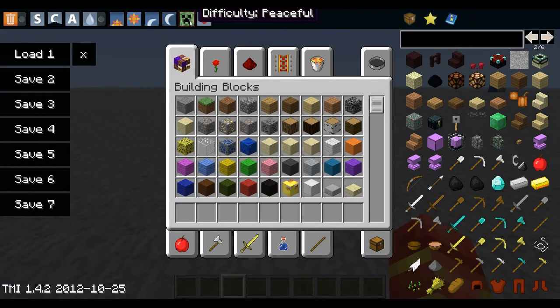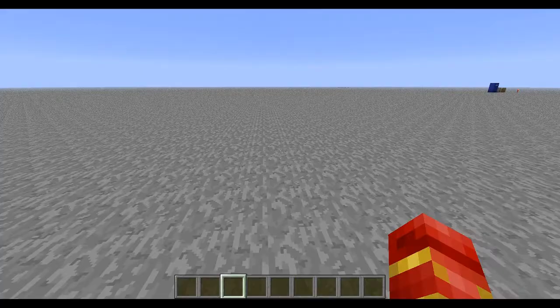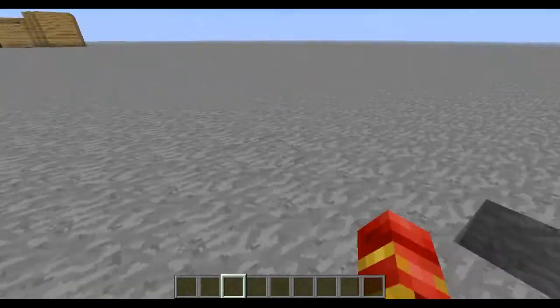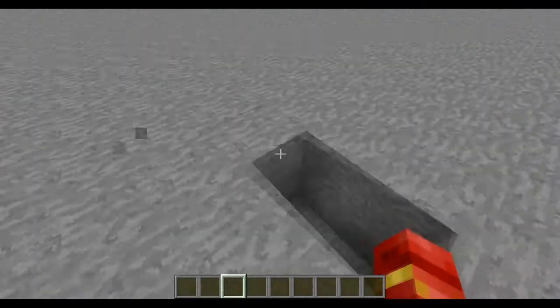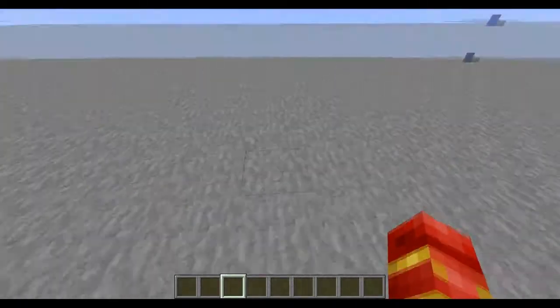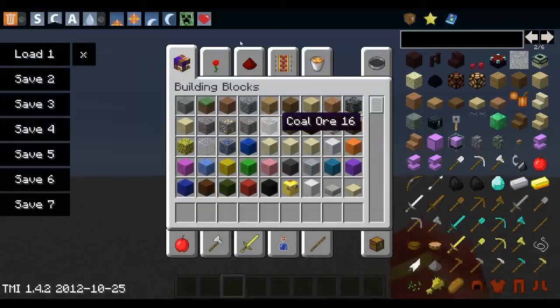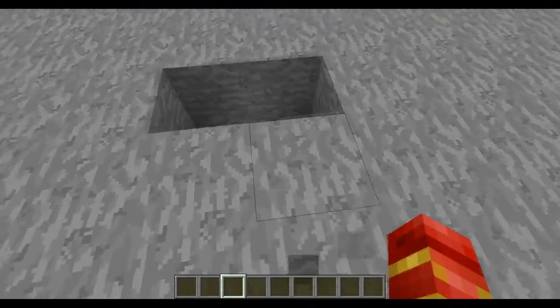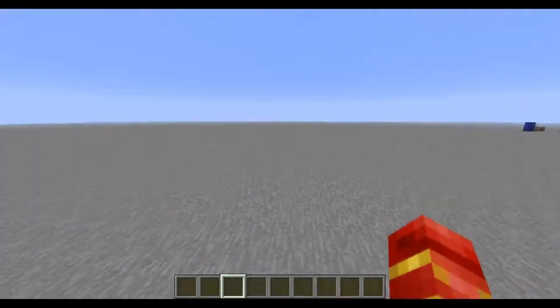Another nice thing is the difficulty setting. Right now my difficulty is Peaceful, but if I click again it goes to Easy, then Normal, then Hard. It's really handy if you're in a cave in Survival and there are too many mobs — just double-click to jump to Peaceful and all the mobs will disappear so you can go mining.